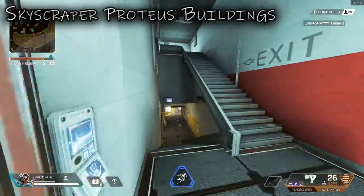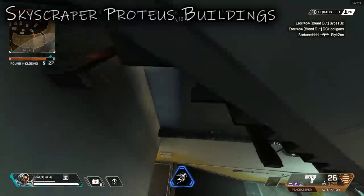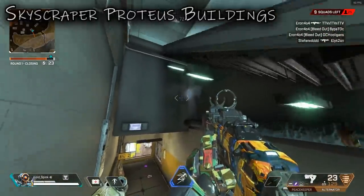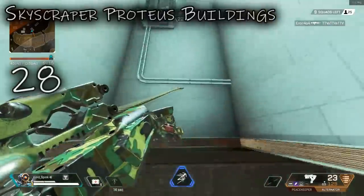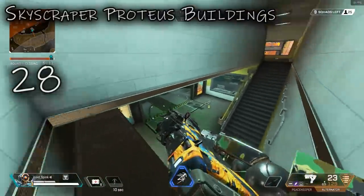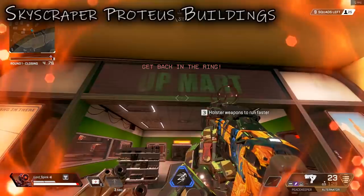As you come down these stairs, please note there is a giant invisible wall here that stops you getting to that pole — I'm wall climbing on something that isn't there and my bullets are going through it, but there's an invisible wall. You can also get up here, which is probably one of the best hiding spots in this entire building for dealing with bottom ground enemies. Coming from the stairs, they're obviously going to see you. And that is the end of Upmar.